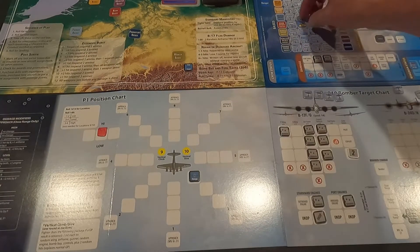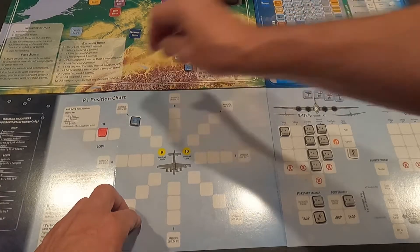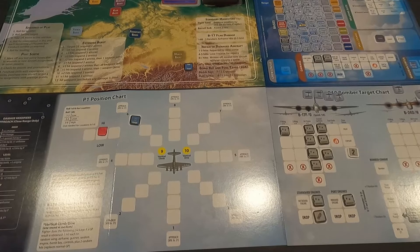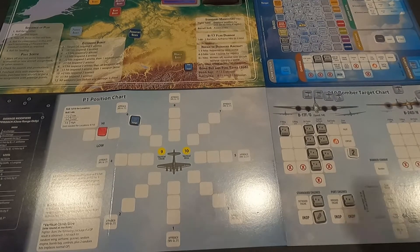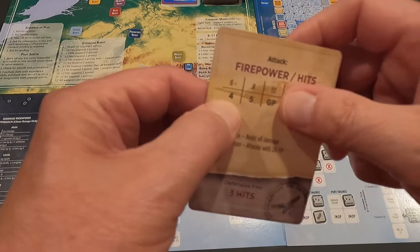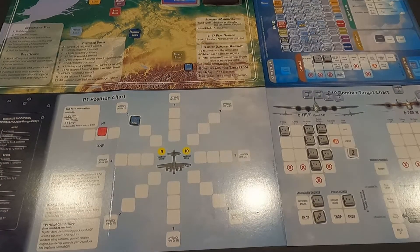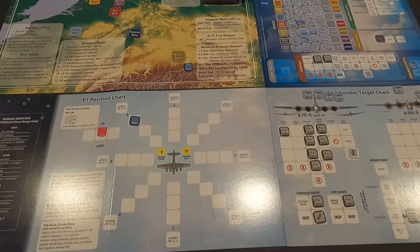I'm going to do it - going to the opposite side at long range. This bomber is all shot up, I'm going to try to put him down. I want this kill! At long range with firepower of two, I get four hits on the airframe, minus one for range equals three hits. First hit is a one - airframe, and that shoots him down! He fires back at minus two for gunners - no hits. I put that bad boy down!